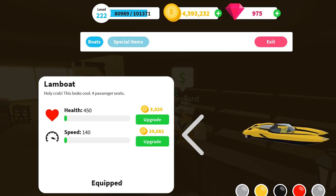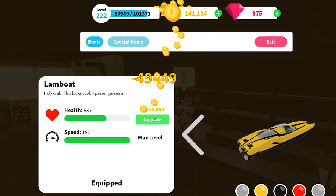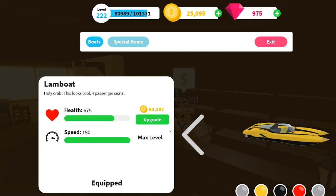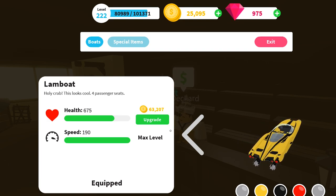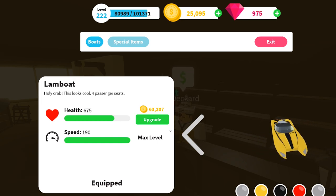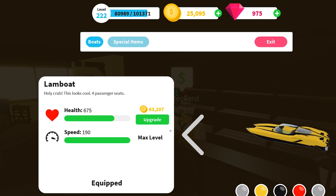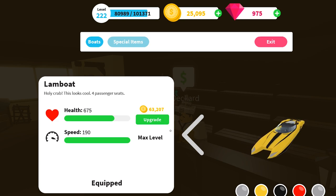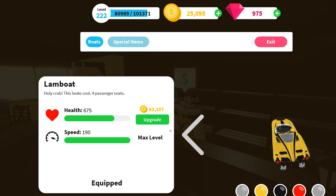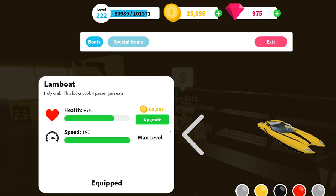Anyway, let's buy it — oof, there goes my money. I have no idea if we can upgrade all the way, but let's try. Oh my god, this is the first time in Fishing Simulator that I don't have enough coins to upgrade something all the way — this boat costs so much. Anyway, let's be honest, you're not gonna buy this boat for the HP, you're gonna buy this boat for that massive speed: 190 speed. That's almost double the speed of a Viking Boat — this is absolutely insane.